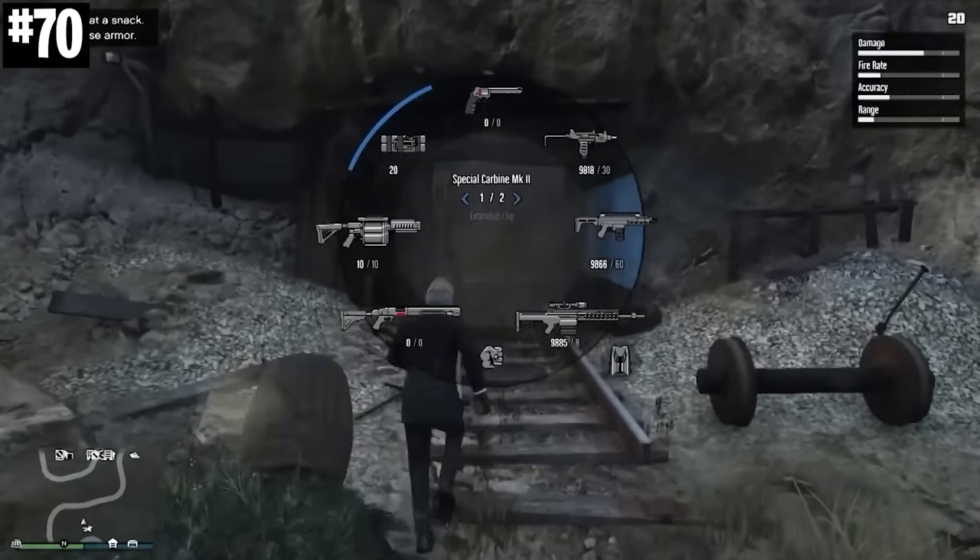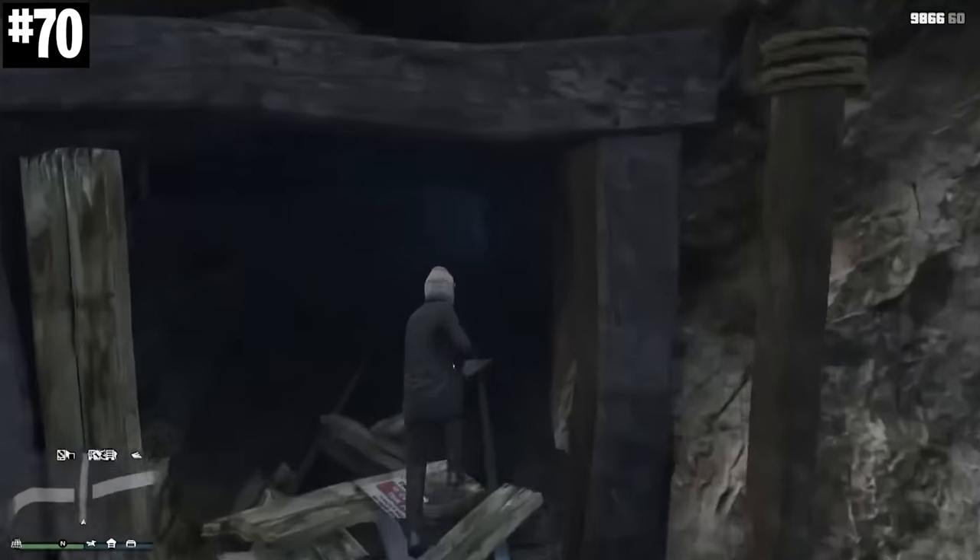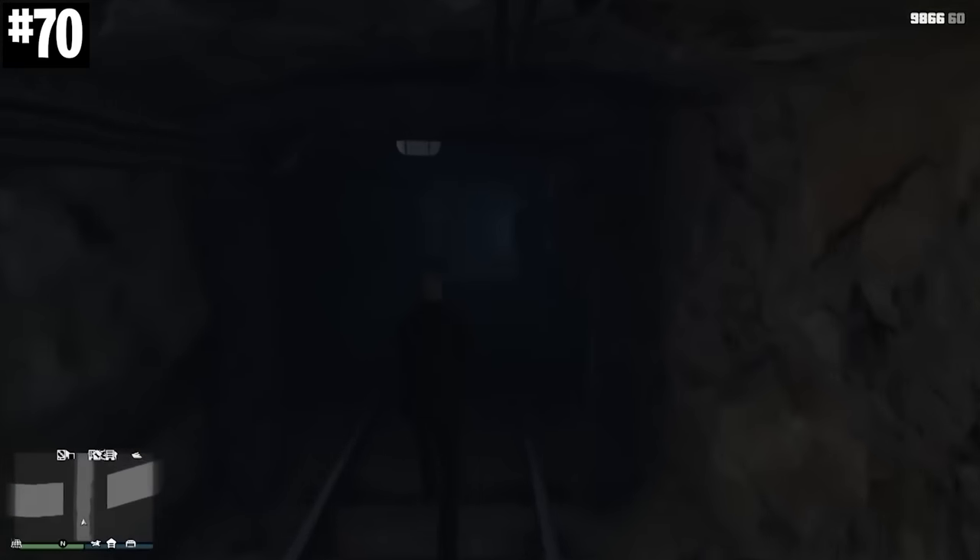On the north side of the map, if you blow open this door here, you can go inside this incredibly freaky abandoned mineshaft. This thing is really spooky.